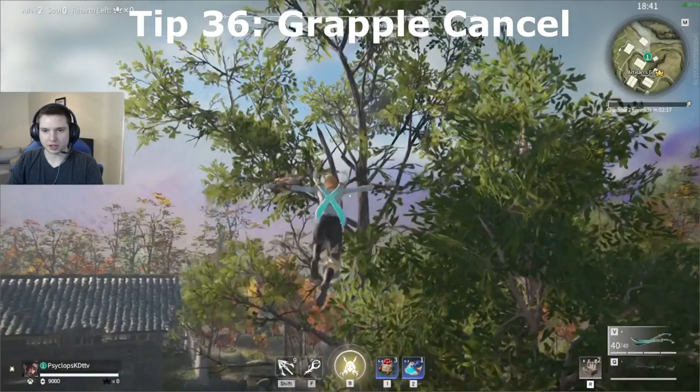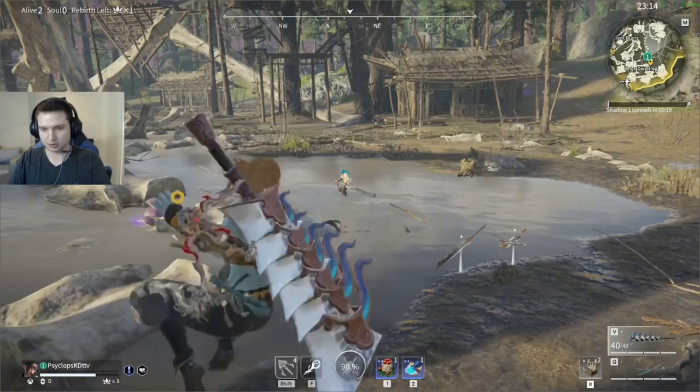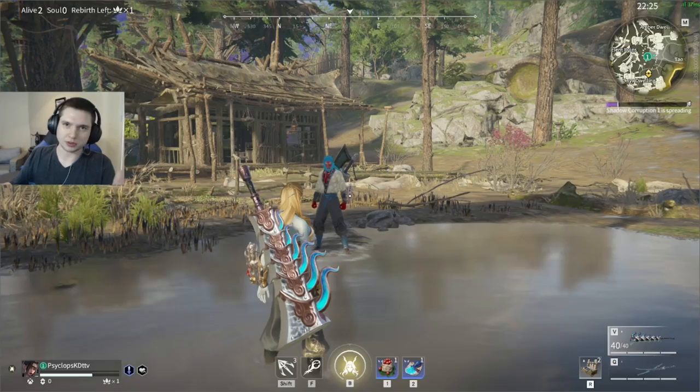If you use your crouch key while you're grappling, it'll stop your grapple wherever you're at, and you don't have to jump to cancel your grapple. Using crouch gives you a little more control of your cancel and you can save that jump. This could be useful in a situation where you started grappling toward someone who started charging a blue attack and you don't want to lose your life.